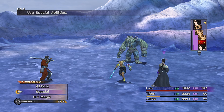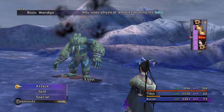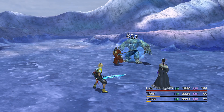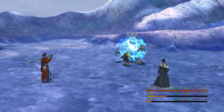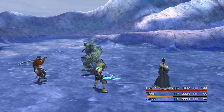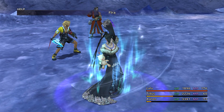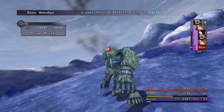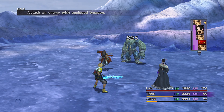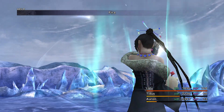Let's go! Nice damage boost there — thanks to Cheer. Thanks to Focus we're doing a little bit more damage. Just wail on him. This battle is a lot easier if you take the Guado out first, so be aware. If you use Stone Breath it just makes this battle so much easier. But this is the worst case scenario and obviously we're doing fine.